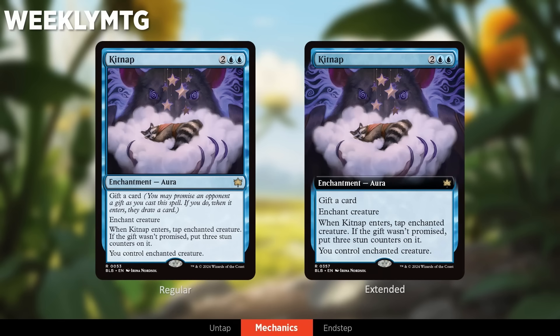Next let's talk about Gift, and the first card, Kidnap. Gift is also similar to Kicker, except instead of paying additional mana, you give your opponent — or in multiplayer you choose an opponent to receive the gift. It's often a card, a food, or a fish token. The fish token one feels very Bloomburrow. Depending on how powerful the reward is, the gift given is related to that — a card is generally the most costly gift.